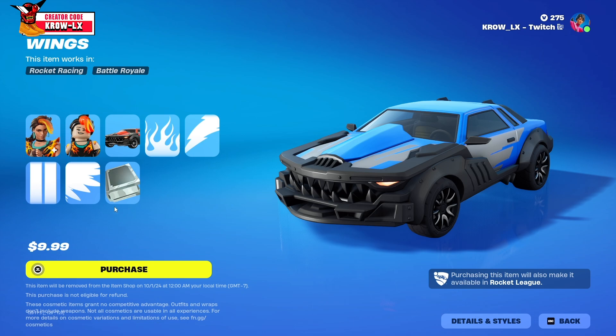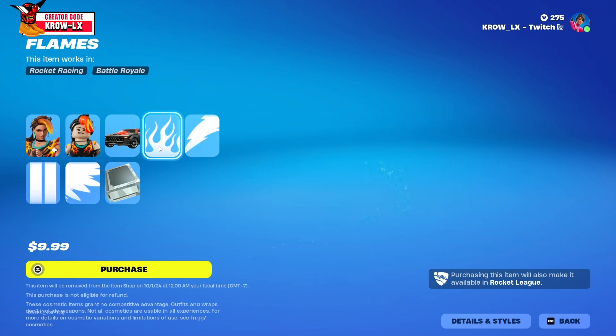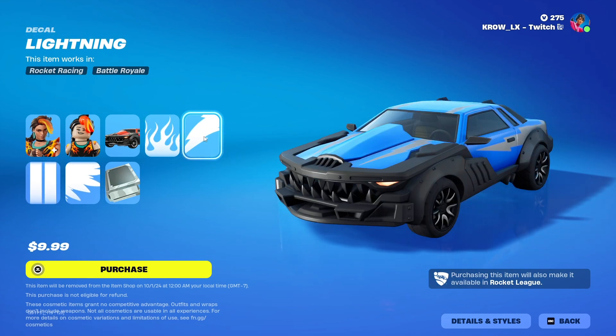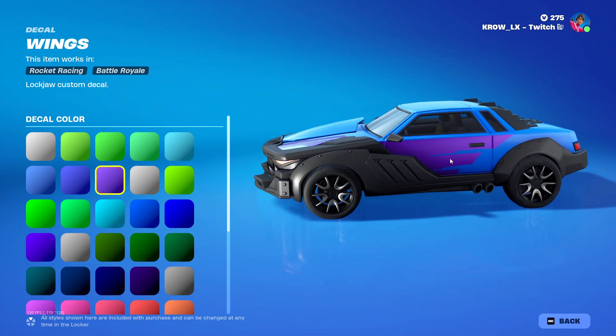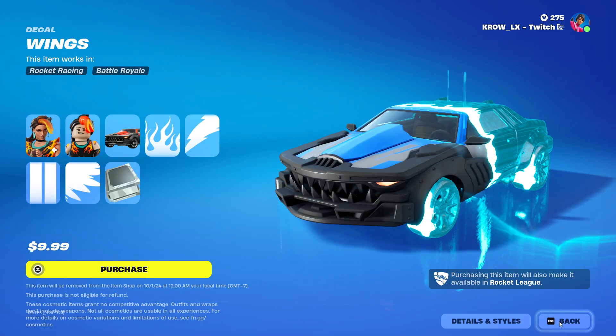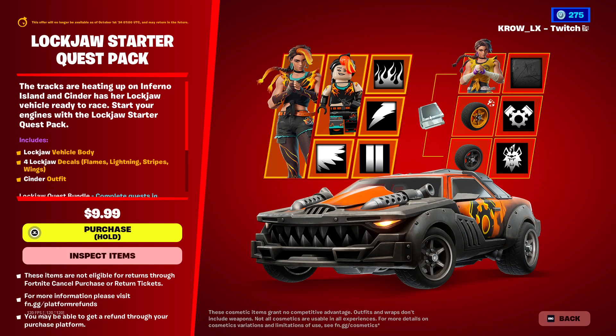When you buy it you do get challenges, and these are just the extra styles. We have the flame variants, the lightning variants, the stripes variants, and the wings variant — which is kind of interesting. The design on the icon isn't the same in-game; it's like an eagle or falcon kind of vibe.